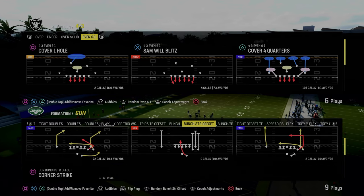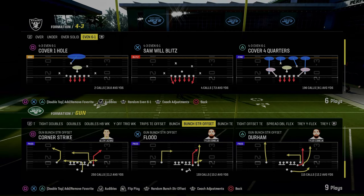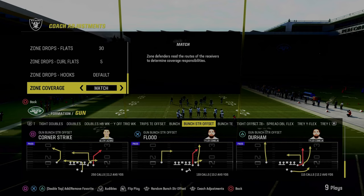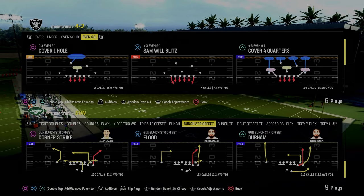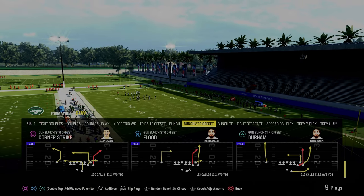One of the most popular defenses in Madden 24 is the double flat or double Mabel coverage out of the 4-3 Even 6-1 formation. Today we're going to be showing you how to really take advantage of this coverage and potentially get a one-play score against it out of the Jets offensive playbook utilizing the Bunch Strong Offset formation.